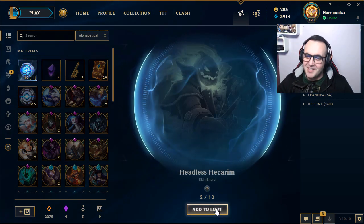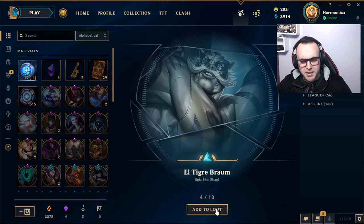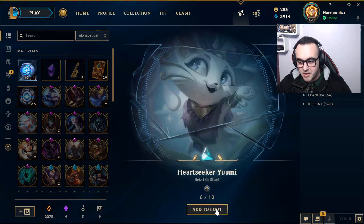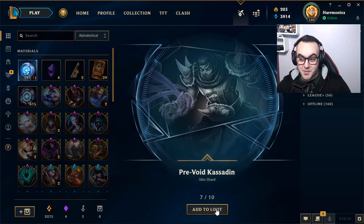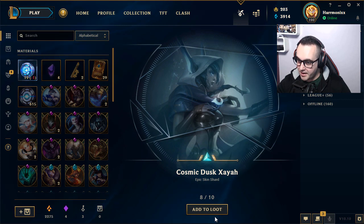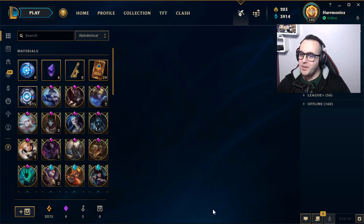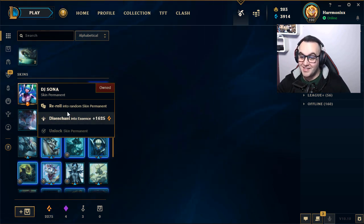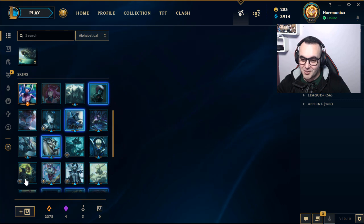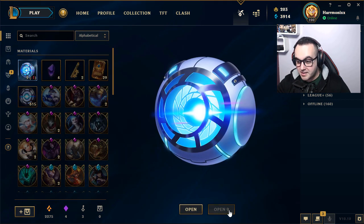They just gave me an ultimate skin shard — let's go! Headless Hecarim. Full Metal Jayce — I have this skin. LT. Grip Brom — I don't think so. Vandal Jax. Heartseeker Yuumi — I play a lot of Yuumi, don't judge me. Especially when I play Rocket. Cosmic Dusk Xayah — I have this skin. Ragdoll Poppy — useless. Fiddle Me Timbers — I think I don't have this one. 1,600 Orange Essence just from DJ Sona. Let's open the last nine!